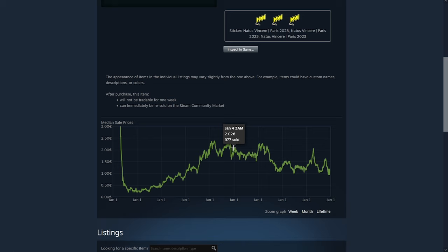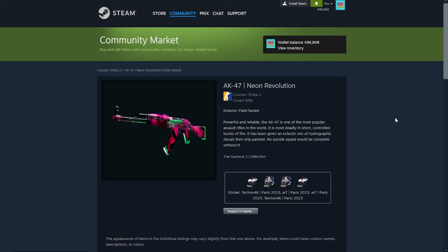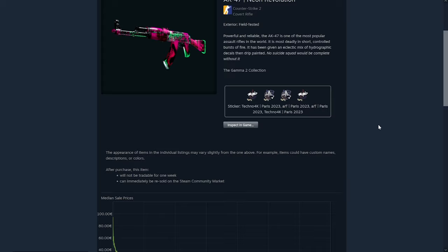The year before that, January — look, this is the start of January. It dropped a lot during the winter sale, but then January it went up a lot. Another year back, January is a really high increase in price. Another year back, January is a really high increase in price. Another year back, January is another 20% increase in price. So I'm not just making this up — this is what I've noticed from the CS market. It's not guaranteed it's going to happen again, but this is what we can notice from it.